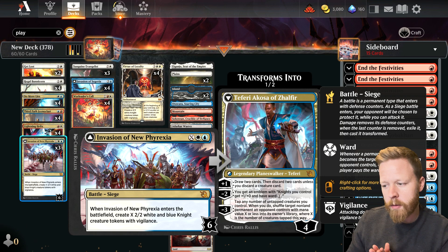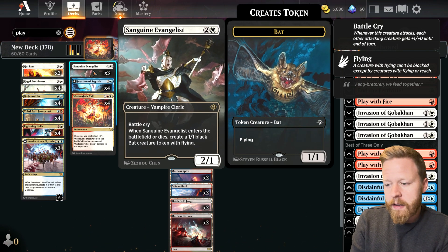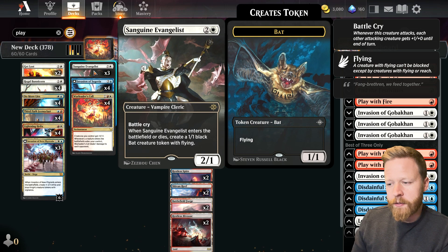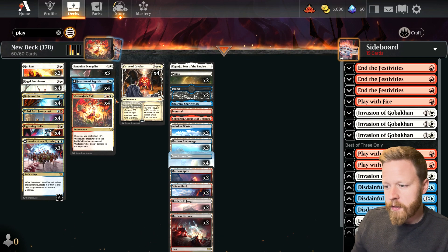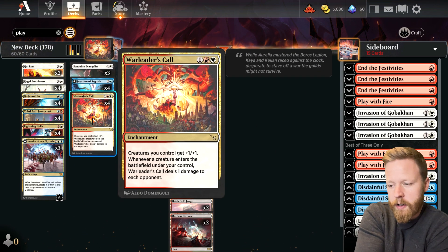Also, Invasion of New Phyrexia — more mid to late game than the Boros deck, but sometimes in the late game we can drop this for a ton. We're playing Sanguine Evangelist; I'm a big fan of this card. The fact that it gives flyers is a big deal, especially when we're playing two different battles that we want to be flipping. Having that evasion is really nice. I chose this over Wedding Announcement — I played a bit of both and found this was better. Having the flyer was super relevant, and having the Battle Cry in this deck is really nice.